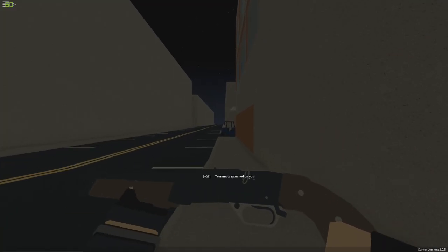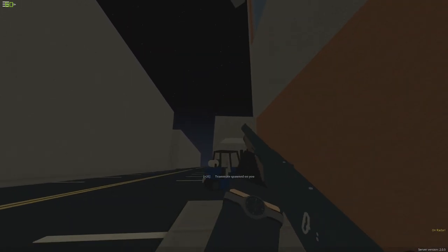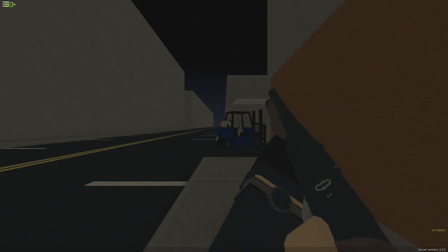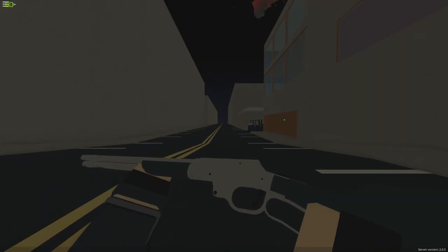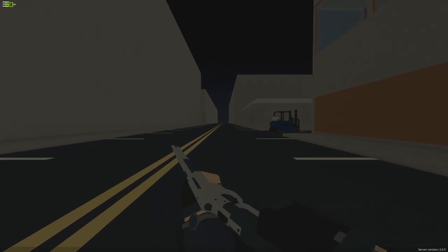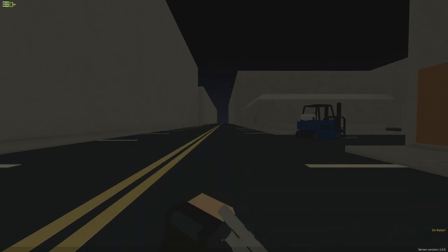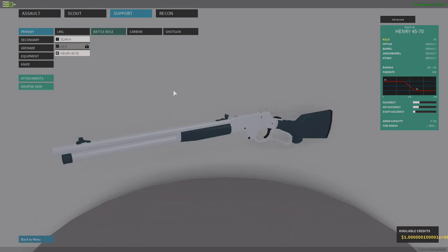The shotgun is called a KS-23M. It looks amazing, it is amazing, and it's a very good shotgun — probably our best shotgun right now. The brand new battle rifle is the Henry 45-70, which is actually a gun from Battlefield 1, where it's currently a sniper. But this gun is really cool and I think both of these weapons are perfectly balanced.